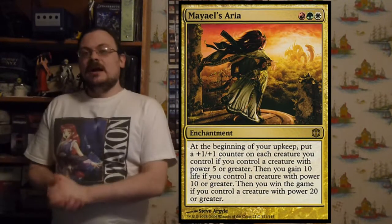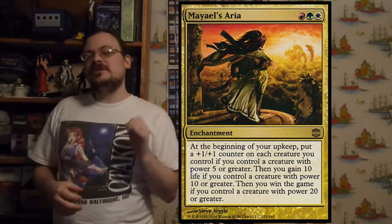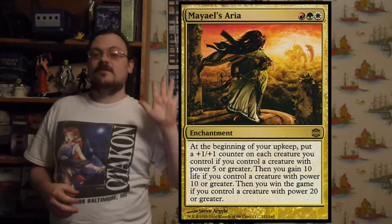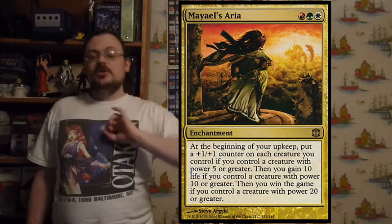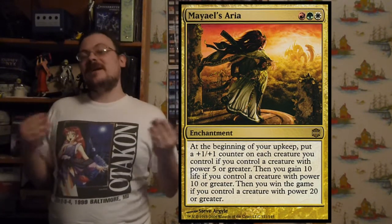Mayael's Aria: at the beginning of your upkeep, put a +1/+1 counter on each creature you control with power five or more. Then you gain 10 life for each creature you control with power 10 or more. Then you win the game if you control a creature with power 20 or greater — bigger creatures, gain life, win the game.